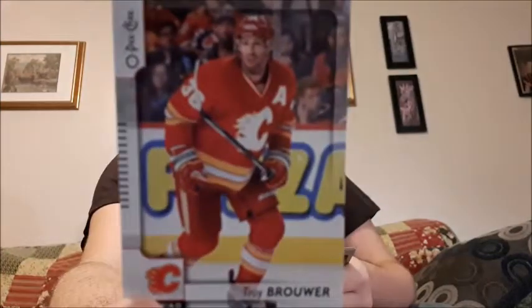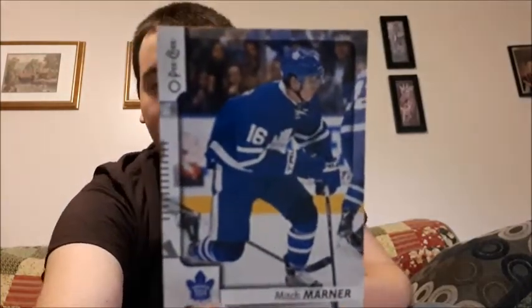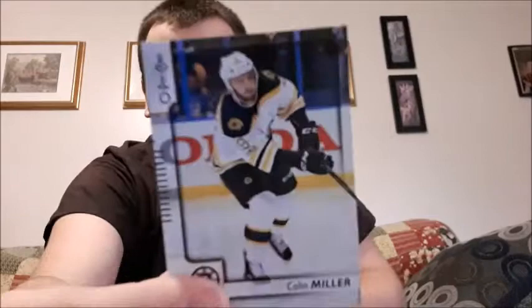Oscar Lindberg. Troy Brouwer — may have butchered that one, I didn't mean to if I did. Troy Stecher. Nikolay Kulemin. Jordan Staal. I got a retro card for the Tampa Bay Lightning — Cedric Paquette, I think I pronounced that one right, sorry if I didn't. Mitch Marner — his base cards aren't usually worth much, but this one might be worth a little bit more than some of the regular cards. And Colin Miller.